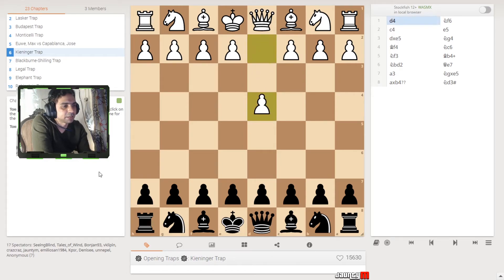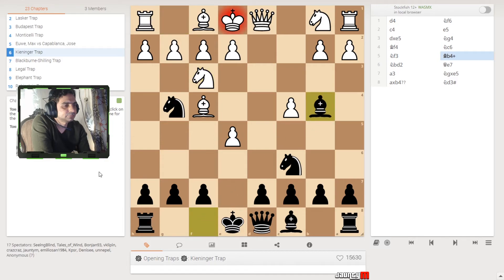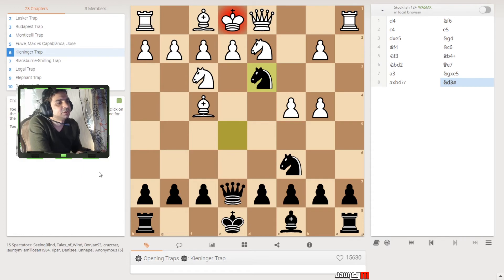Let's study the Canninger trap. We'll play black. White starts with d4, then f6, then c4, e5. The knight moves to g4. Now we have a check on the king, so he brings out the knight. You take the queen to e7. White might attack with a3 with the pawn, so you take back that pawn with the knight. Now your bishop is gone, but you attack the king with the knight.